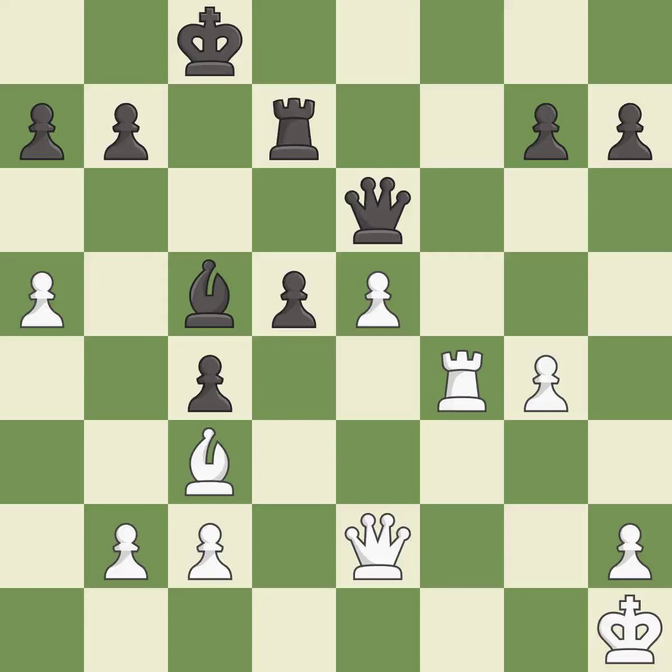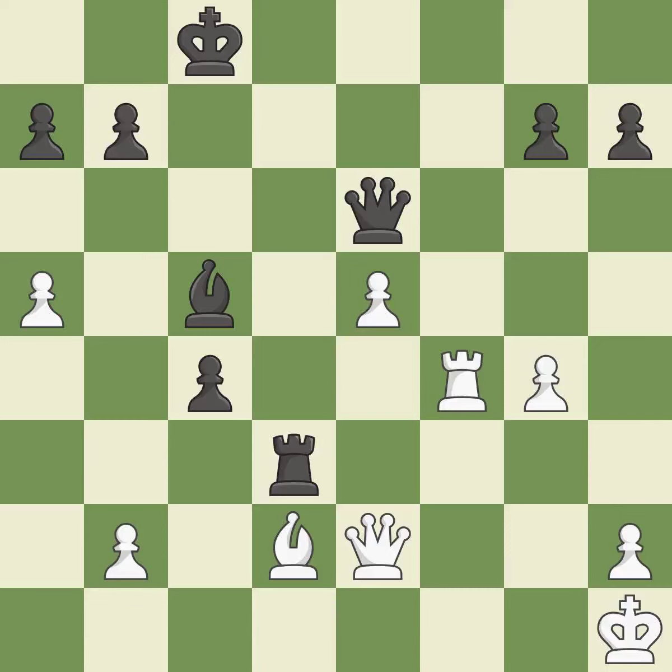The game was close to equal, but now black has the advantage — it is a mistake. The opposing bishop is kicked by a pawn and must now move or be captured — it is best. This move puts the bishop on a safer square — it is best. This is the strongest option — it is best. This maintains the balance in material with a good trade — it is best. This threatens to win a bishop — it is a mistake.